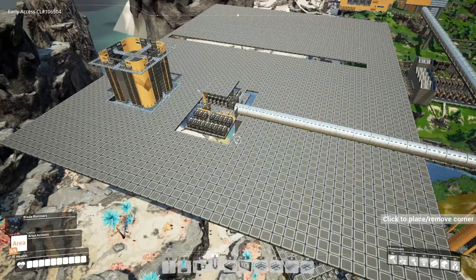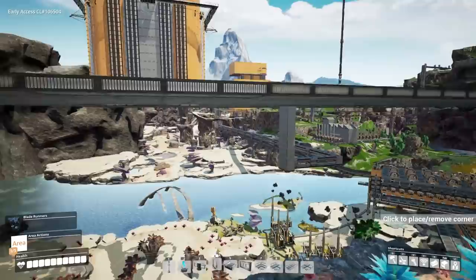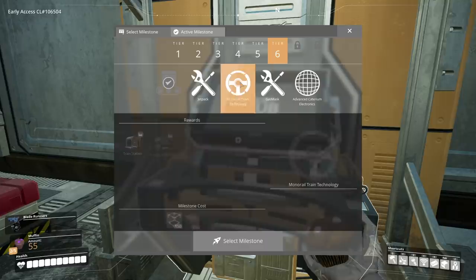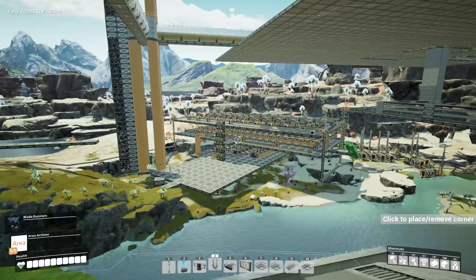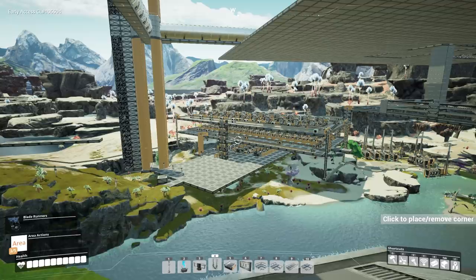Right now I still want to focus on the base, but we have too many variables to deal with. The train system is our next huge project we need to get started on. Trains need computers, heavy modular frames, and motors. Motors we can get up and running pretty quick again. Computers need plastic, and we could probably get those going pretty quick too. That means our number one priority is finishing off our steel factory so we can at least start producing some heavy modular frames, get back onto motors, and then computers.